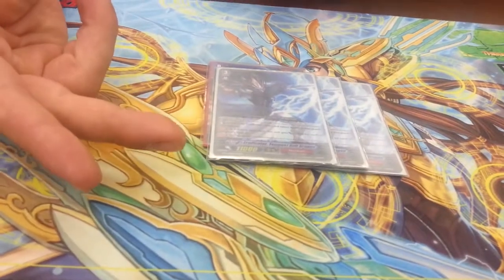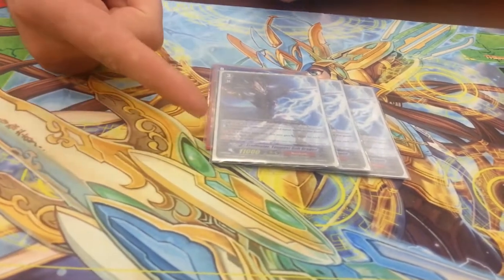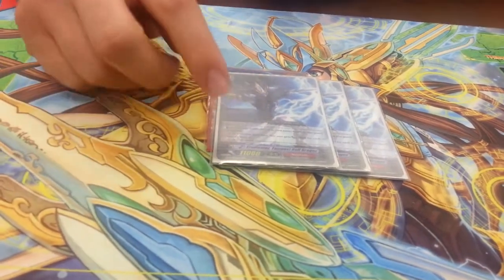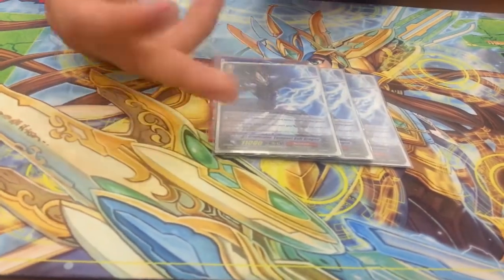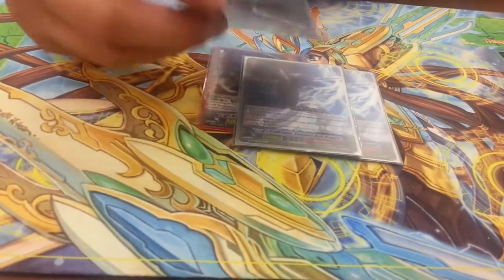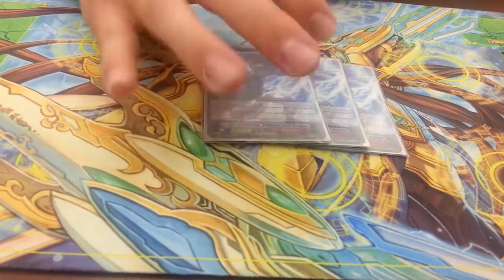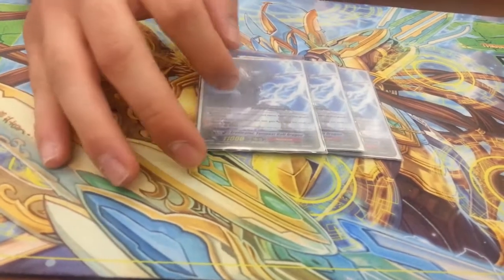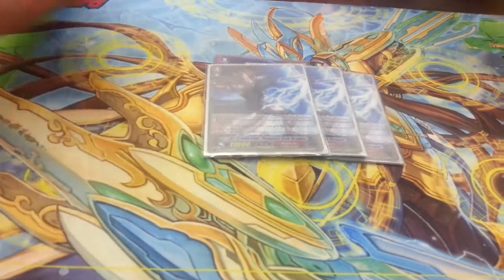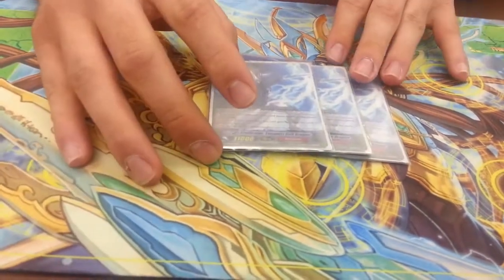Three Tempest Bolt — his limit break ability basically kills all rear guards, even yours. And then his continuous ability, not a limit break, gives him plus 2,000. So during early game, I like to try to get Tempest out as fast as possible, because even if you're at 3 or less damage, you gain 2,000 for every open rear guard.